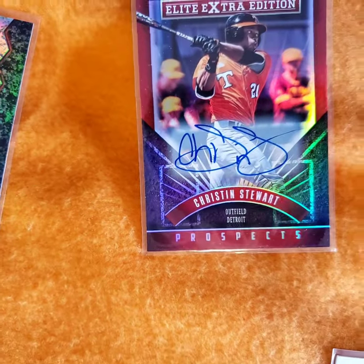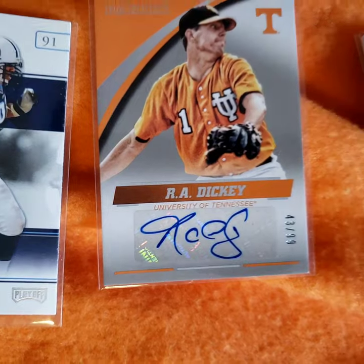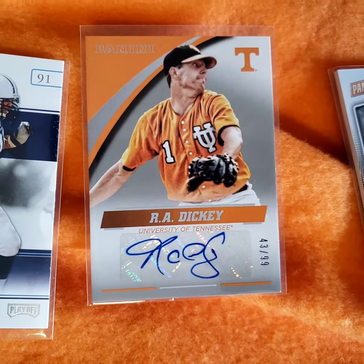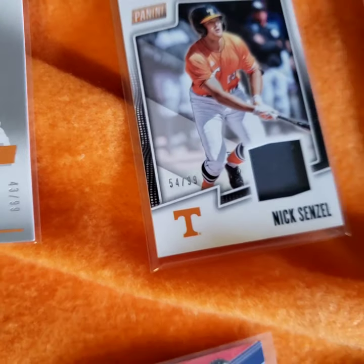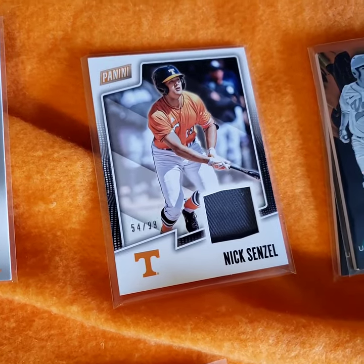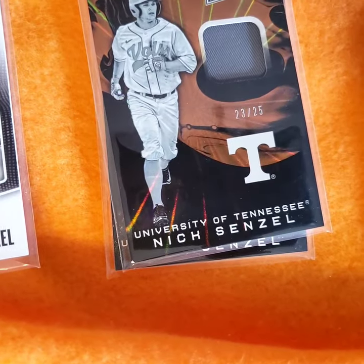Now the baseball. Christian Stewart - hopefully he'll crack the Tigers lineup this year. R.A. Dickey autograph, great National League player. A bomb - Nick Senzel since Navy red, number two pick of the draft, good hitter. Black Friday jersey, got two of those.